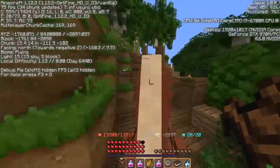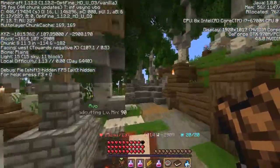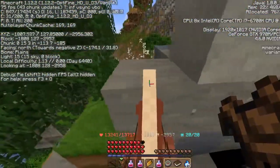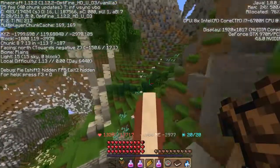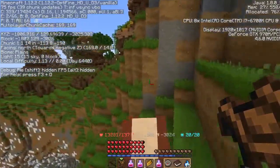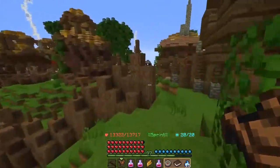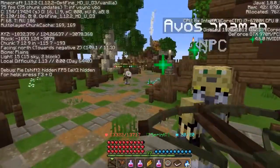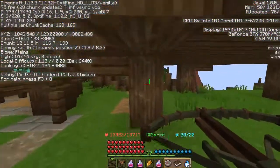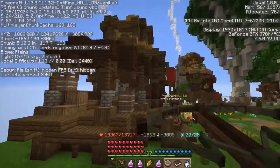I can start heading toward my destination. There are no directions so I could be heading off into space, but hopefully not. I need to go right there, and I don't need paths because I have a horse and the escape spell. Negative 1882, negative 3079 — it's looking like this building right here, maybe.